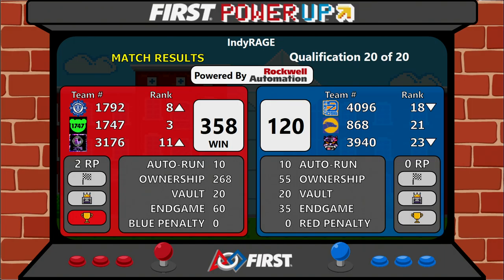Once again, that does conclude our qualification matches. Please send one human representative to the Blue Alliance side of the gym. We will line up our teams for Alliance selection. We will get started as soon as our field is clear, and we have all of our team representatives loaded up against the gym wall on the Blue Alliance side of the field.